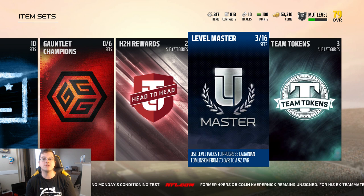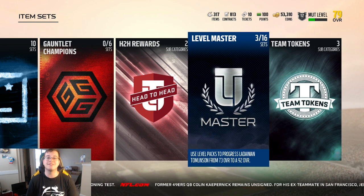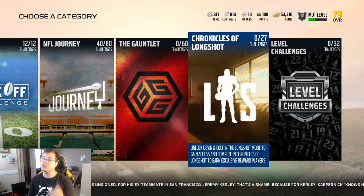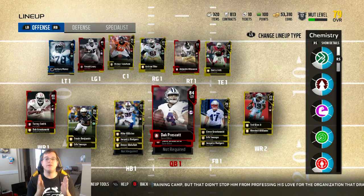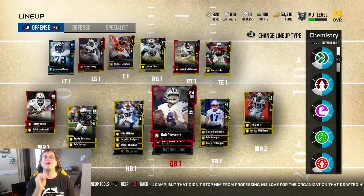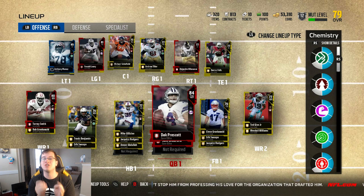Every time you level up, check the store to see if you have another pack available — it will make it easier to get the LaDainian Tomlinson tokens needed to complete the set. Remember, the easiest way to level up is by completing solo challenges. While doing those solos, make sure to head over to the Kickoff, NFL Journey, the Gauntlet, Chronicles of Long Shot if you've completed the Long Shot storyline, or the Level Challenges just to test everything out. Of course, Level Challenges require you to have a high MUT level.